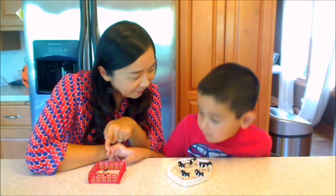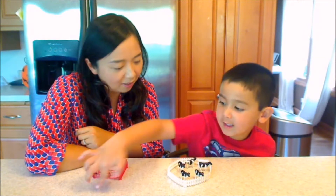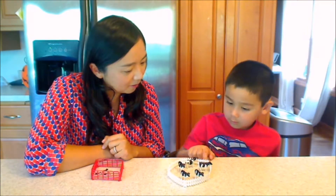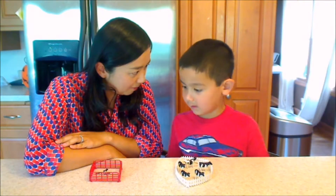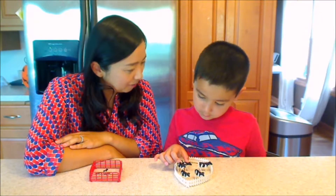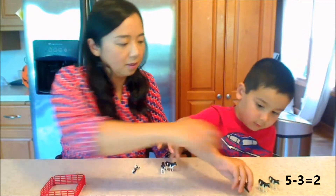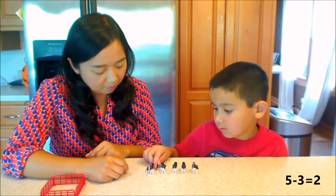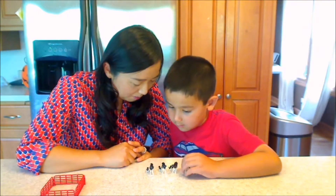So now let's count. These are baby cows and mama cows. How many baby cows? One, two, three. Yeah. How many mama cows are there? One, two, three, four, five. Five. And how many baby cows are fewer than the mama cows? Fewer. Two. Let's see. Can we line them up? There are two fewer baby cows. You are right.